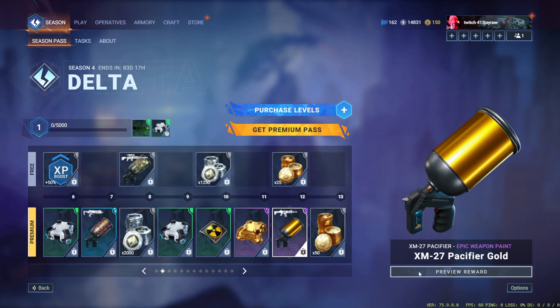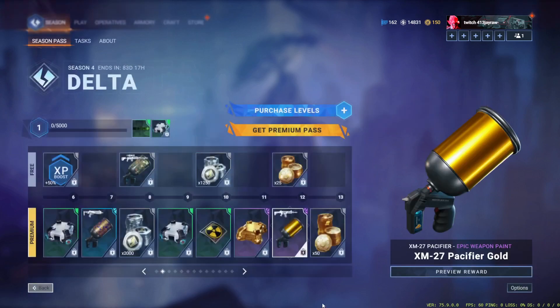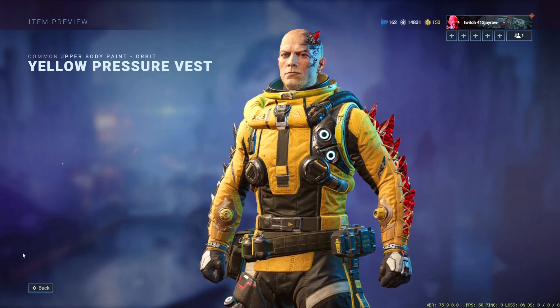We have gold for the Pacifier. Gold looks super super clean on the snipers — I'm so glad we got this for the Pacifier. We also have an Orbit yellow pressure vest, and this looks incredible. The yellow is super clean.